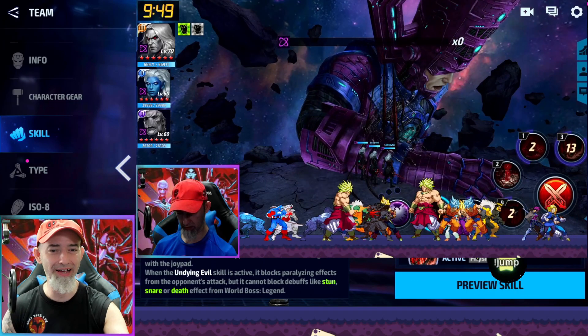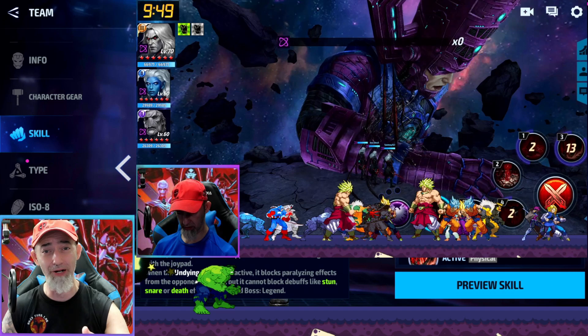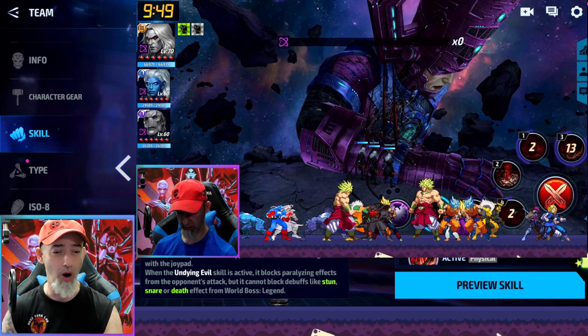My alliance member has about 16% pierce on his account, which makes a big difference on top of Null's 5% pierce, and we're all doing damage at the same time. That really surprised me — Null really impressed me.